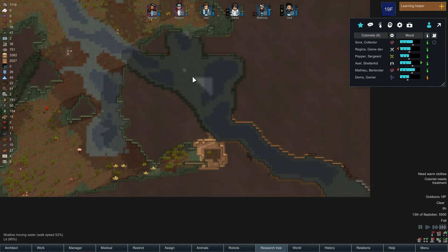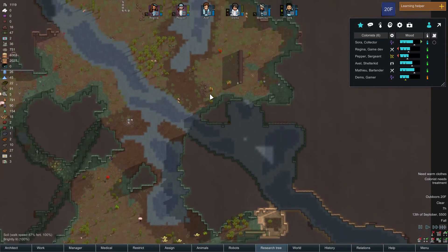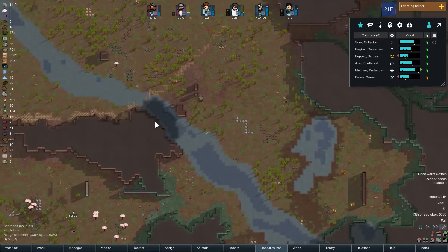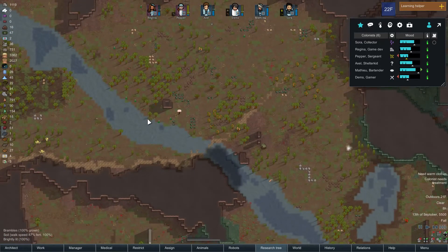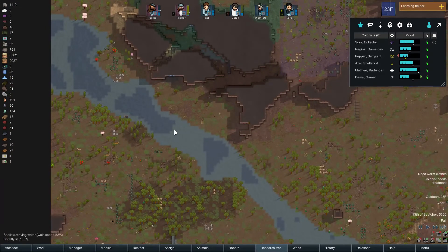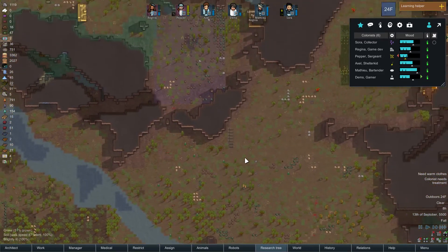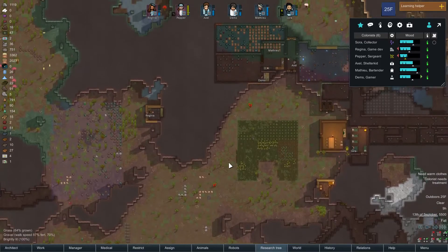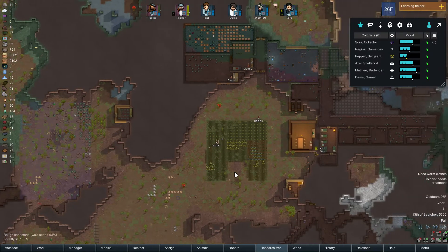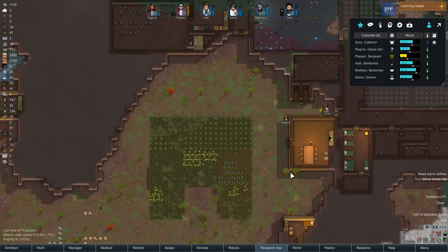I'm liking these rivers that they put in — just the fact that water moves, and the little doop-doop-doop-doop as they walk through it is pretty great. I wonder if there are generators that will take advantage of the movement of the water, because it used to be there's just solar and wind, and that's it.